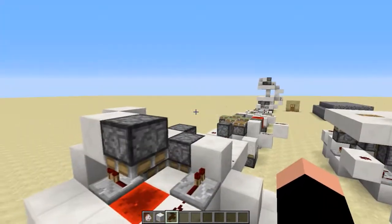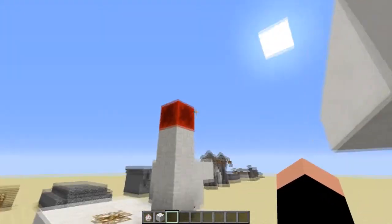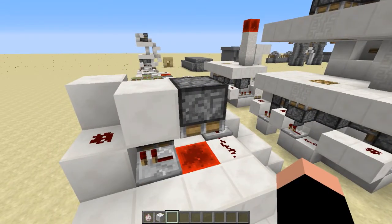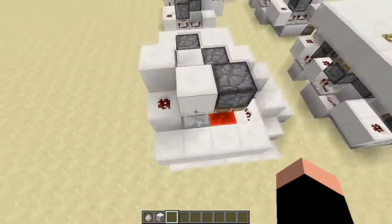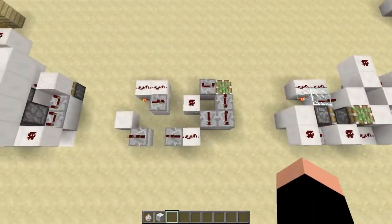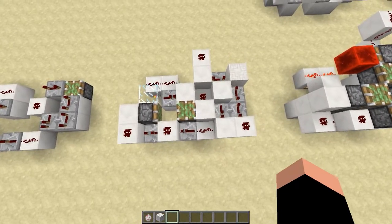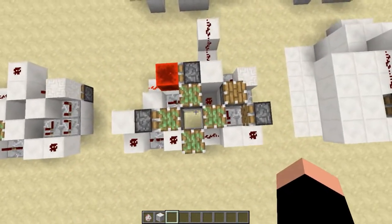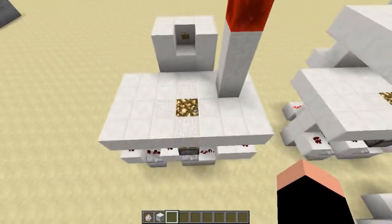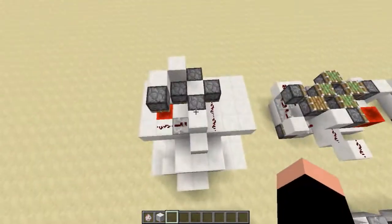Once the whole circuit is done, this will push that block down — that's why that block is up right now; there's nothing to push it down yet, but when you're done the circuit resets the system. Let me go one more time over the whole thing — a quick top-down overview: first step, second step, third step, fourth step, and finally the fifth and sixth steps.